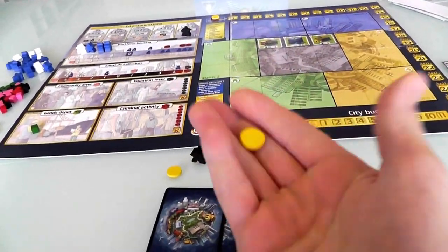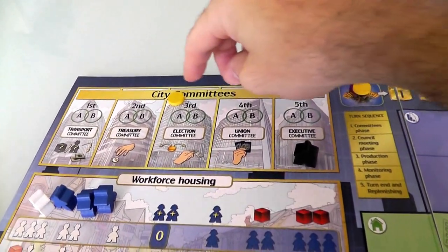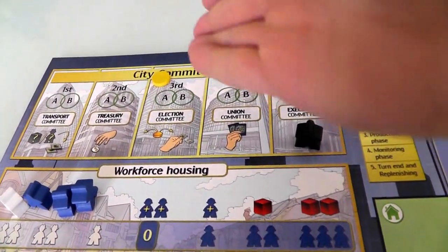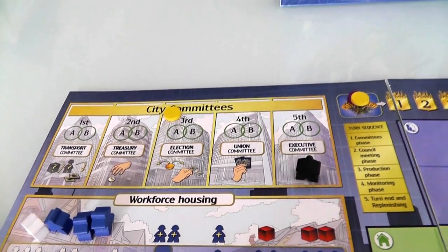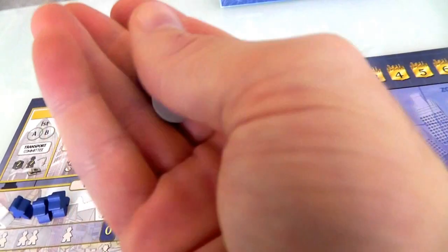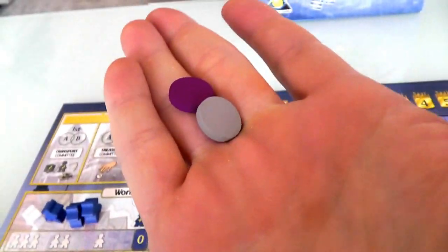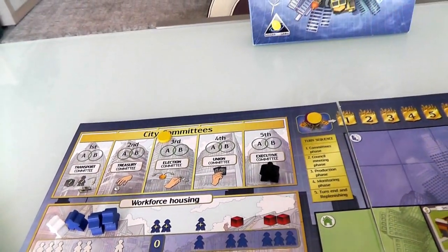In this game I will be the first player, which means I start out on the election committee — I am the chairman of the election committee. As first player, I have the power to decide what seats the other players go into: Jen and the dummy player. They can be on the transport committee, the treasury committee, the union committee, or the executive committee.